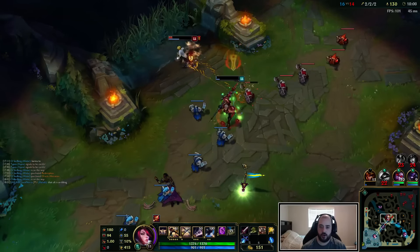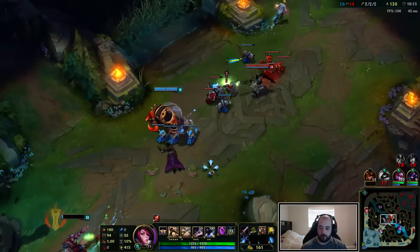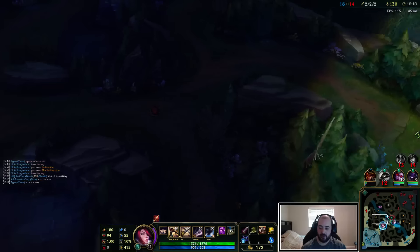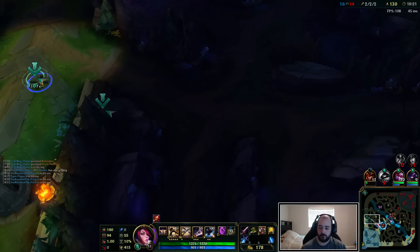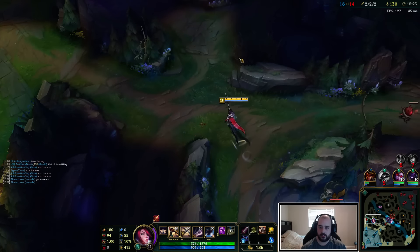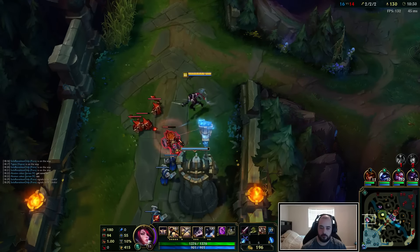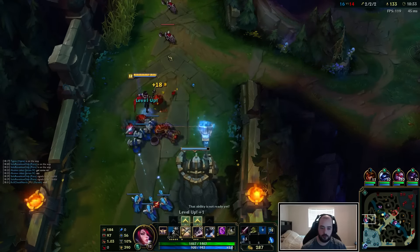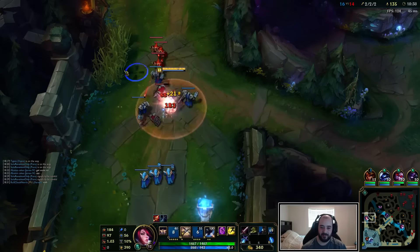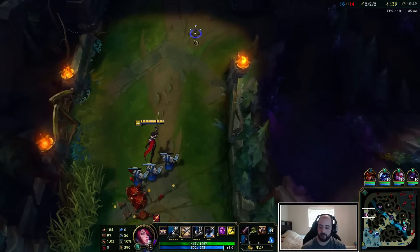Does J4 have enough damage? I'm going to drop a ward here so he doesn't steal. I do have TP, but they've got to be careful — TP takes a little while to actually get there. So if Garen joins the fight and I'm not even there yet, we're going to be in trouble. He should just look to push that bot lane.